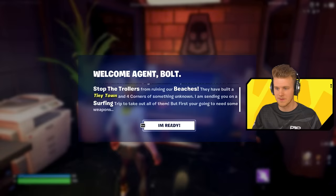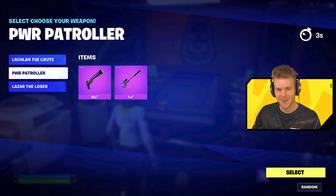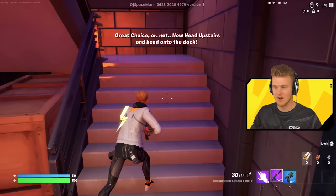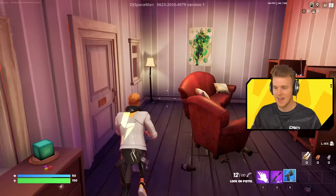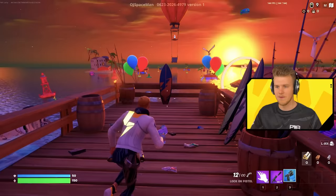The experiences today are made in UEFN and in Creative 1.0, so it's going to be very interesting to see which ones they used. Power Patroller, Laser the Loser, Lachlan the Lieutenant. I've got to play as myself. Now head upstairs and head onto the dock. I like that we've got different classes to pick. I like how I get the lock-on pistol — Lachlan, lock-on pistol, I get it. Surfboard with the bolt on it. I see the attention to detail. This is looking kind of cool so far.